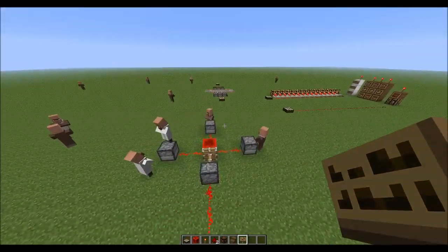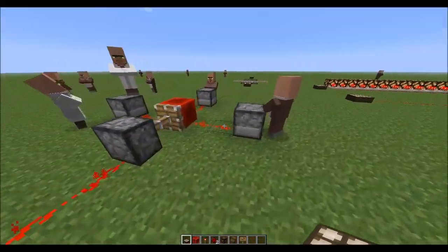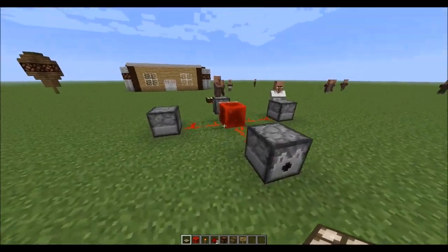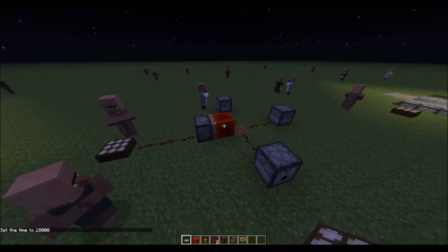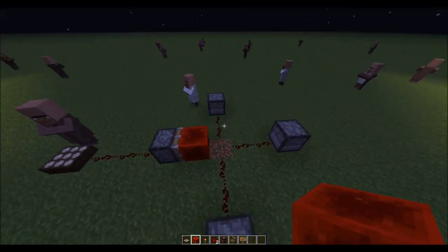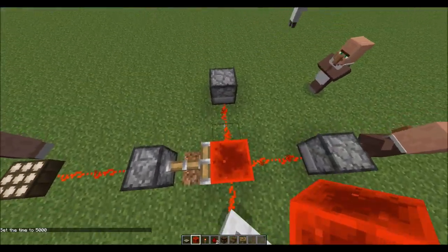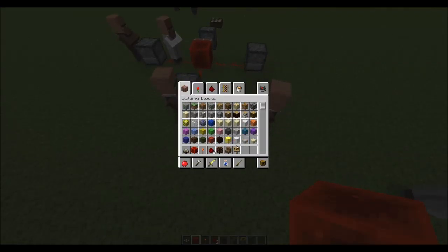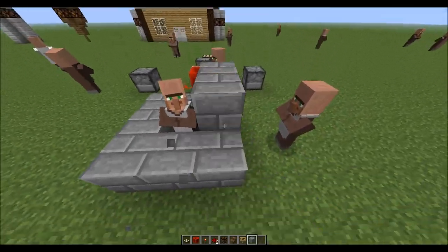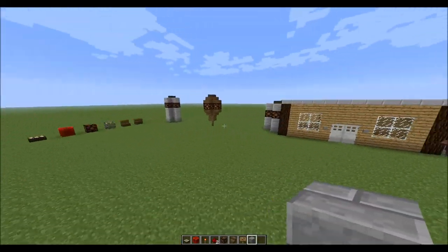Moving on — this next invention uses dispensers filled with villagers. At nighttime, setting to 18,000 retracts the redstone block and the dispensers don't activate. When set to daytime, the daylight sensor activates the redstone, pushing the piston and redstone block into place, which activates the dispensers and spawns the villagers. For map-making purposes, this means you can only trade with villagers during the day, not at night.